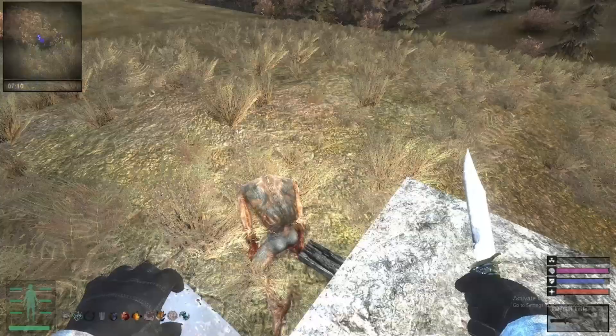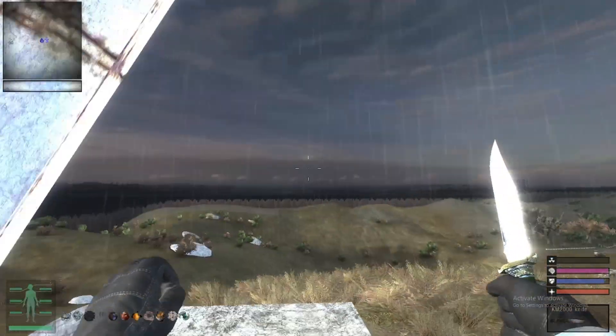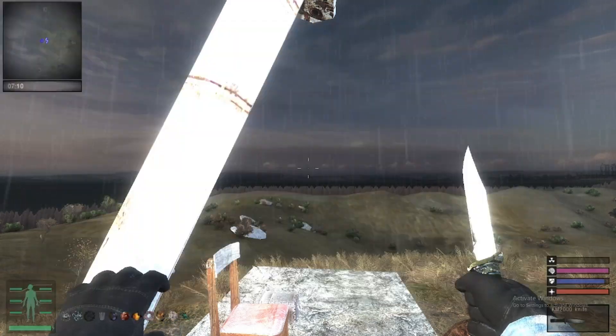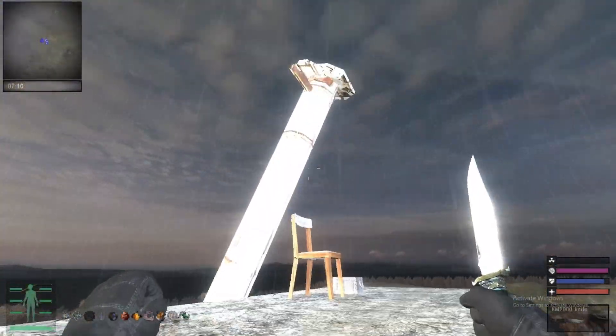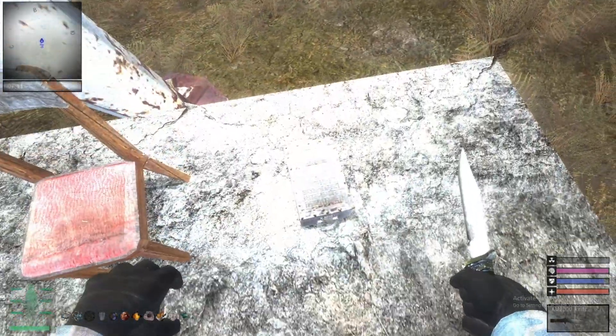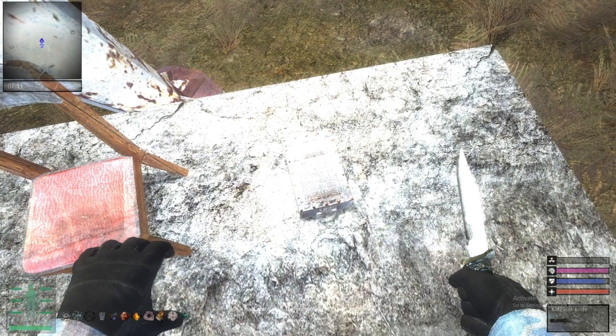Hello. At this location where I'm at, you may encounter this weird monolith-looking thing with two mutants praying to it. And on here, and in here, a box that you're not able to interact with. So how do you open it up?